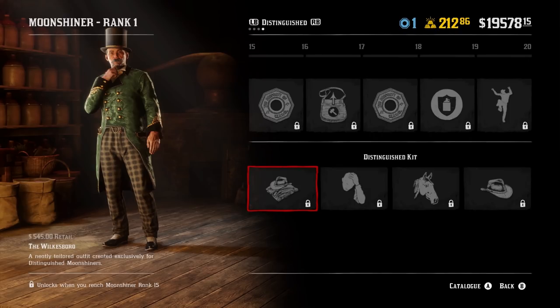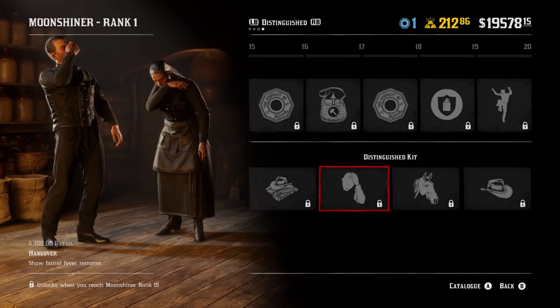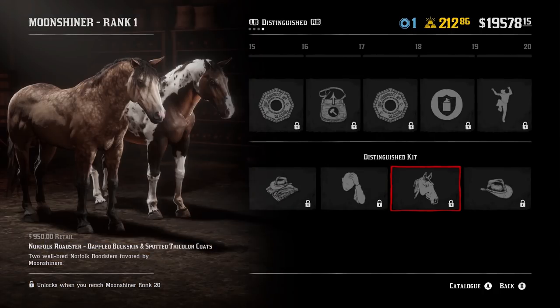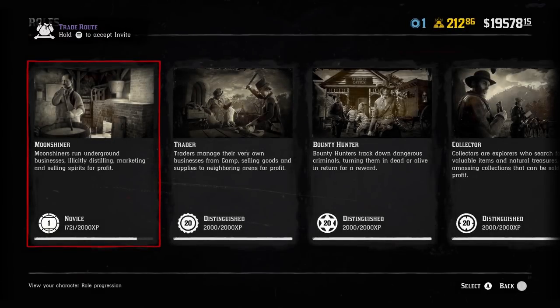As always, the last page offers the best stuff — whether it's the Outlaw Pass, the Wheeler Rawson and Co. Club, or any role. You get a very nice outfit, a new emote called Hangover, and the final Norfolk Roadster variant which has very high stats and great coats — better than the previous versions — though it costs 950 dollars. Finally, you also unlock a hat.